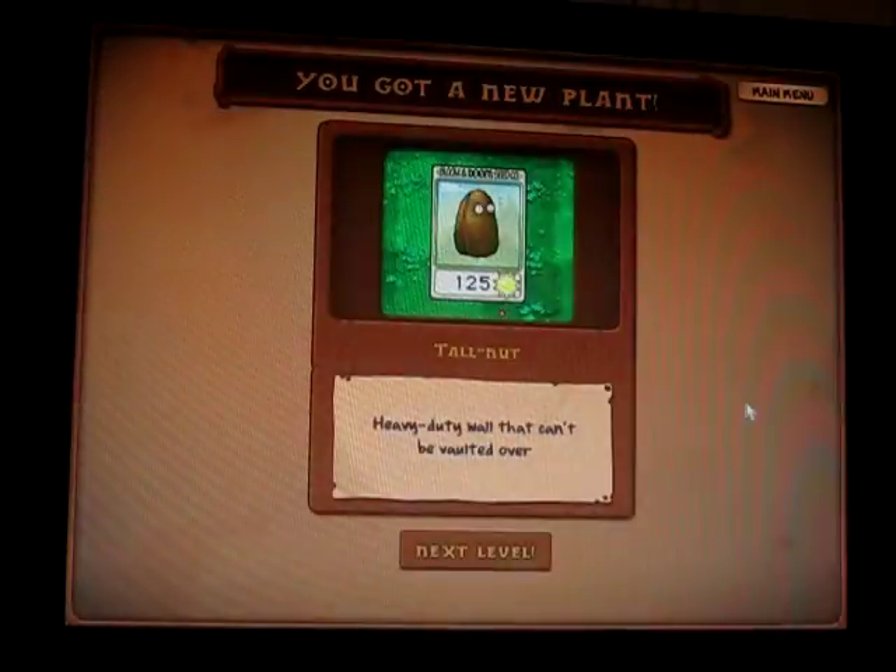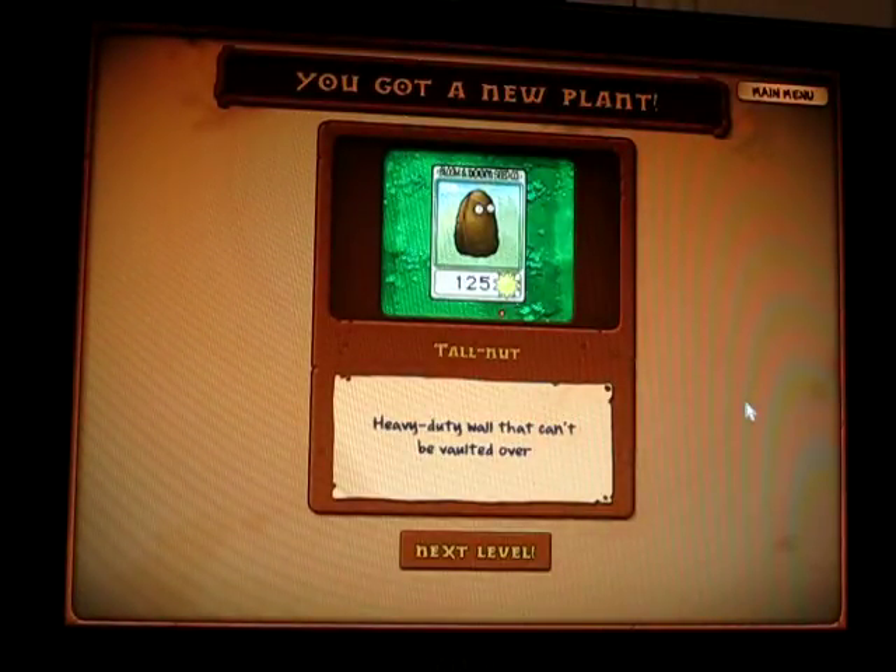We obtained the Tallnut, a heavy-duty wall that can't be vaulted over. The pole-wielding zombies can't go over it, the dolphin zombies can't go over it, and other zombies that can vault won't be able to go over it either. It has, I think, twice as much defense as a walnut, making it a lot better — but it costs more than twice as much because of its inability to be vaulted over.